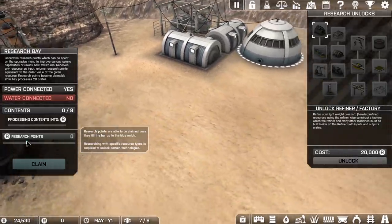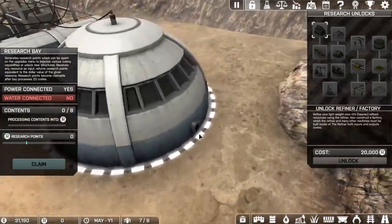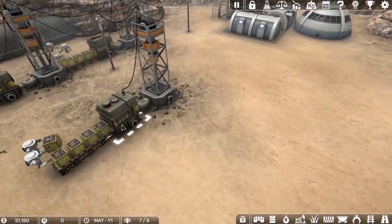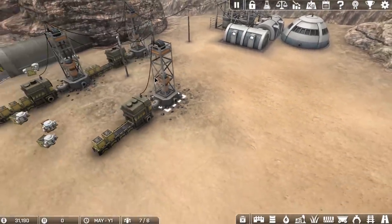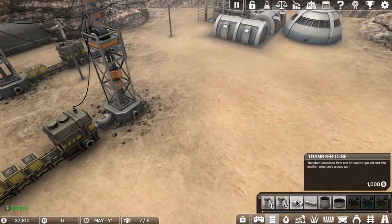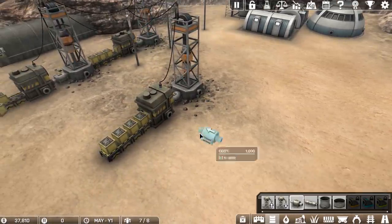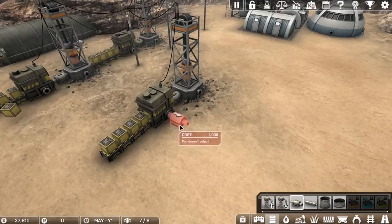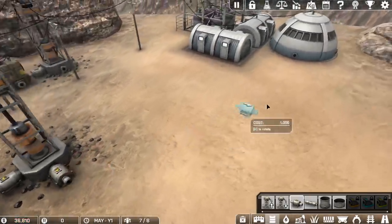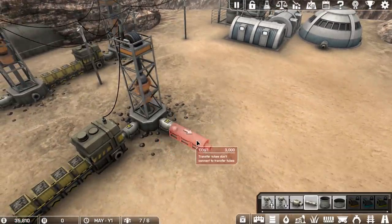How do we get water? Connecting water enables interior water cooling, increases research speed by 10%. Oh — it doesn't need water to run, water just makes it a little faster. Researching with specific resource types is required to unlock certain technologies. Wait a minute — we can put stuff into these pipes! So we can actually make one of these pipes transfer over here so we can skim a little off the top. Let's try that — let's try to put a transfer tube here. Transfers resources from one structure's ground port into another. So we build this and this, and we want it to go this way.